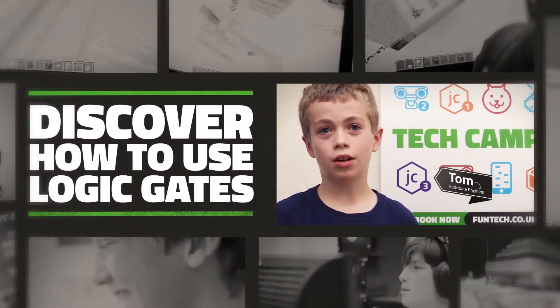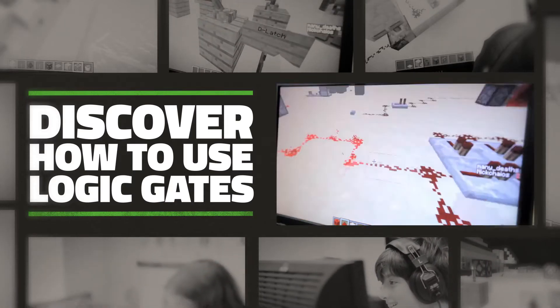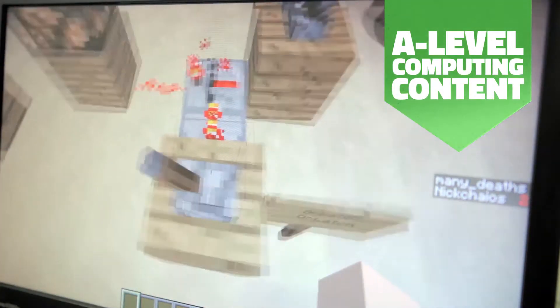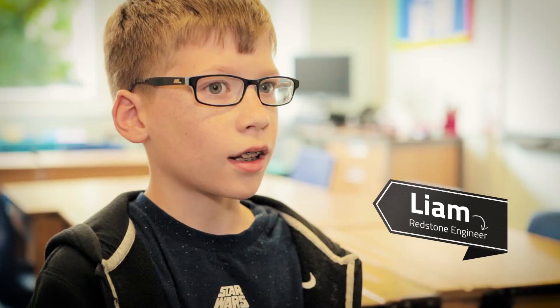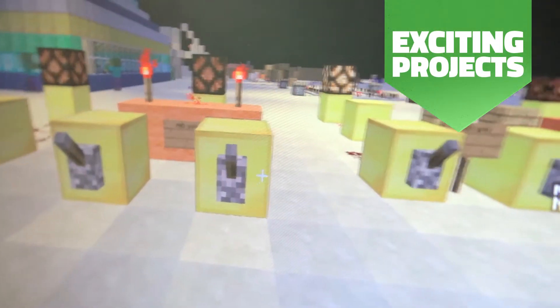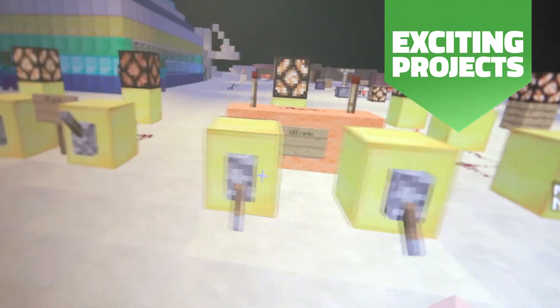I play Minecraft but I didn't know how to do Redstone. But now I make things like these logic gates. They're basically things that force the electricity to do things. Let's say I have a logic gate called an AND gate — if I have two levers, I have to pull both down for the Redstone to continue flowing.